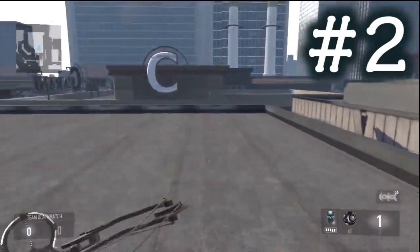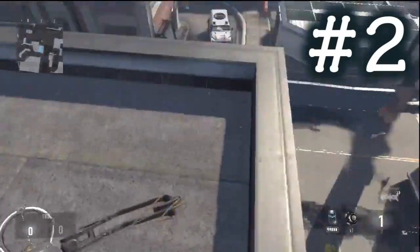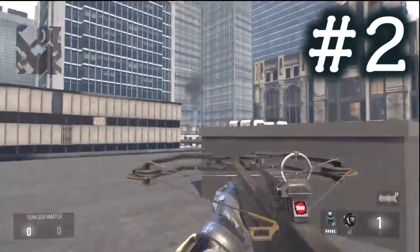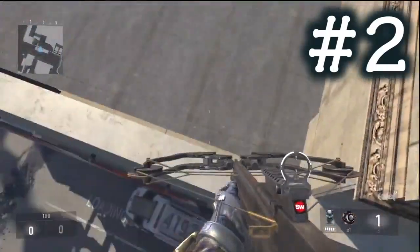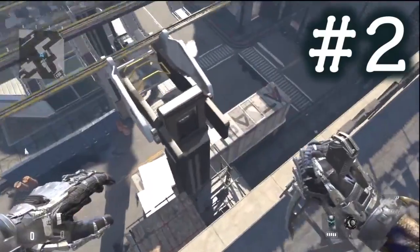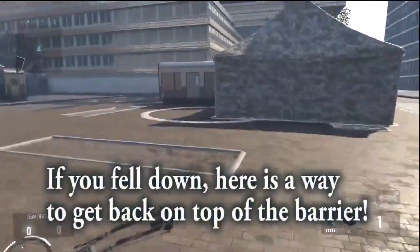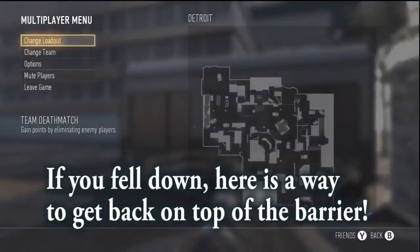So those are two new ways outside the map after the patch. That's a message to Sledgehammer and Activision — you can patch our glitches but we will find new ways. If this gets on RSP Productions, make sure to check out my channel because I'd love to hit 7.5k subs. My name is FJ, take it easy.